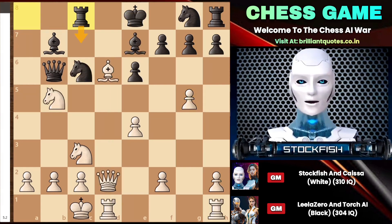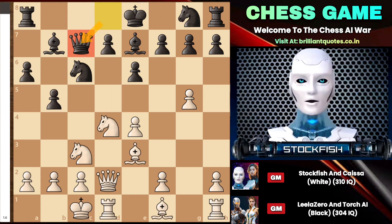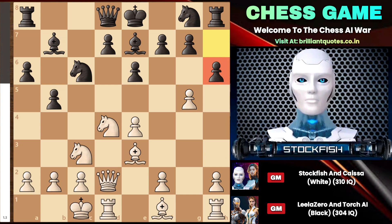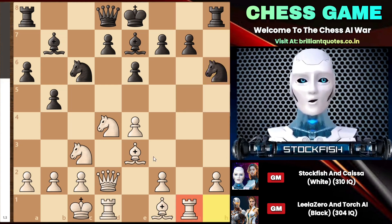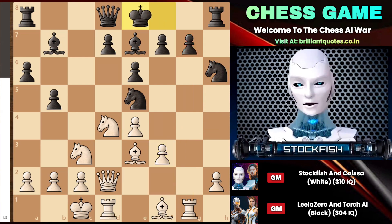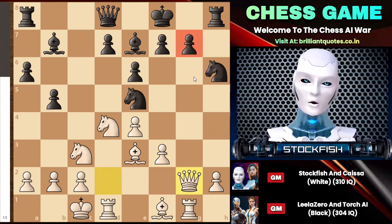Going back to the position, Leela noticed all of this because she is always very determined to counter my plans. She analyzed with her partner Torch how to make progress and found the move H6, which is good for developing the knight. My rook gets to the G file. We played knight to E5, and capturing the pawn is not good because there is knight to G4. Therefore, we played F3 to protect that square from the knight's invasion. Then I will attack the pawn — we played king to F8 and queen to G2 to put more pressure.